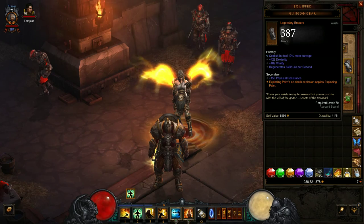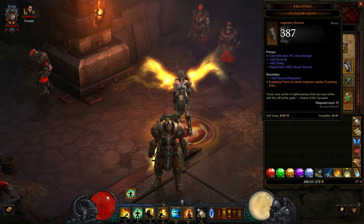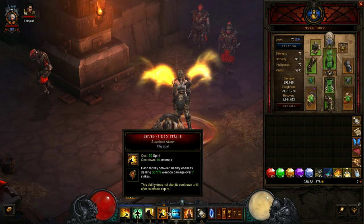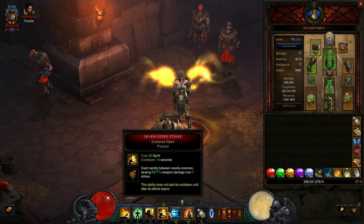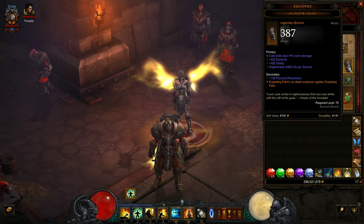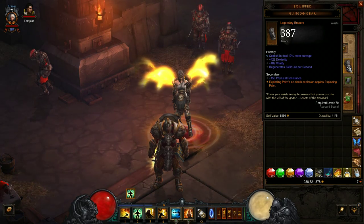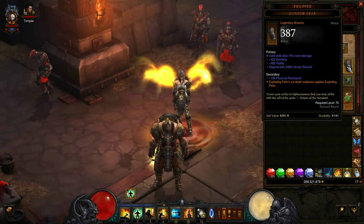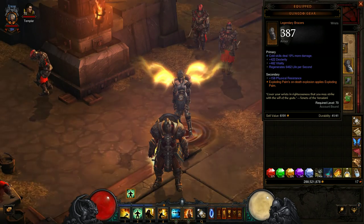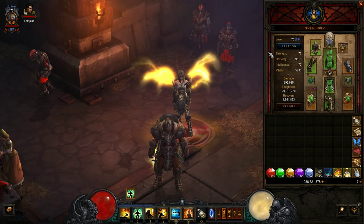Next we have the bracers — a new Season 4-only legendary for monks. Exploding Palm's on-death explosion applies Exploding Palm. This is really good, especially since you're going to be spamming Seven-Sided Strike. These bracers allow us to not have to manually apply Exploding Palm more regularly: if something dies with Exploding Palm on it, that creature will apply Exploding Palm to everything around it.